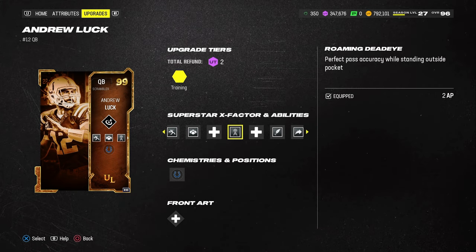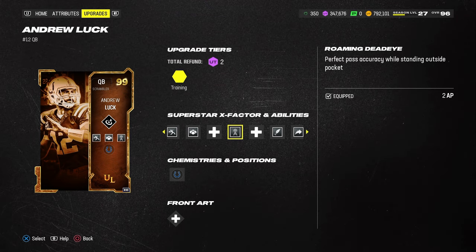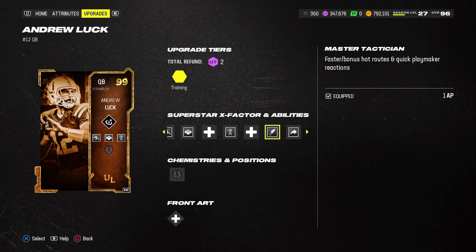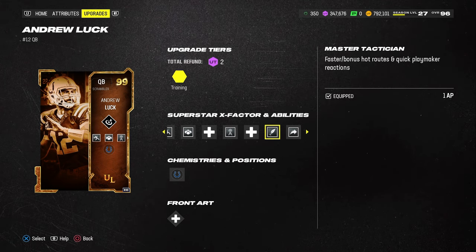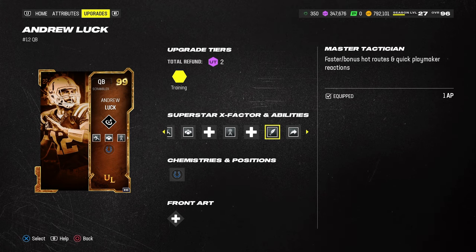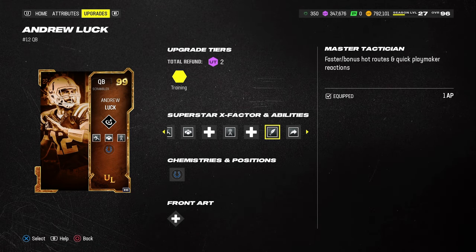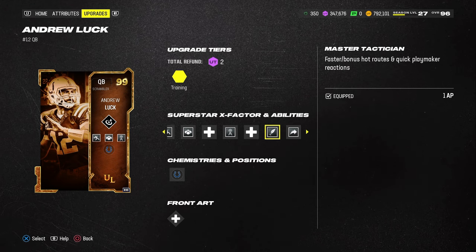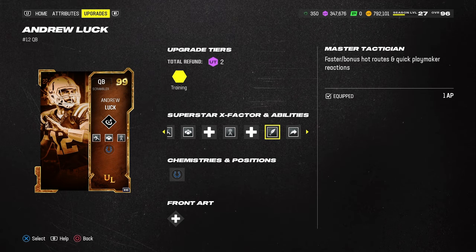Roaming Dead Eye is good because you can build some rollout plays into your offense. We'll show you how to do that in the ebook. Master Tactician is, in my opinion, the best ability in the game next to Set Feet Lead, because it gives you not only Faster, it gives you Conductor, but it also gives you Hot Air Master and Playmaker on every receiver. So it's a really good ability for a heavy passer.